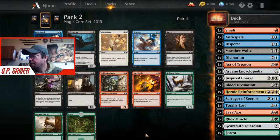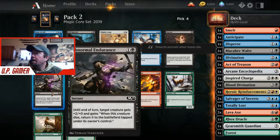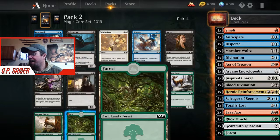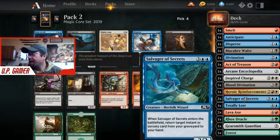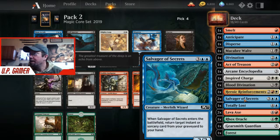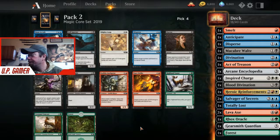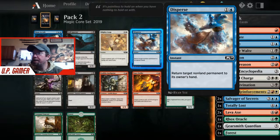Abnormal Endurance is great because you play Salvager of Secrets, cast Abnormal Endurance on it, and when the creature dies it returns to the battlefield tapped. So you cast it on Salvager of Secrets which returns a card from your graveyard, use Blood Divination to kill the Salvager, draw three, it goes back onto the field, then pull Blood Divination back out of your graveyard. Nice combo. I think we'll go with Disperse though, since we can also bounce a creature back to their hand.